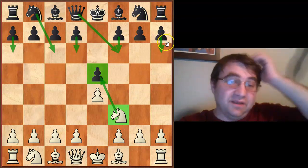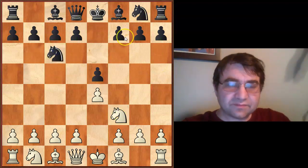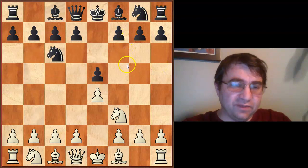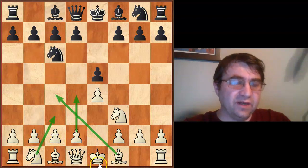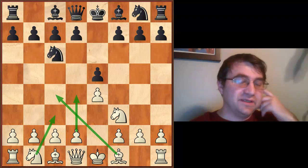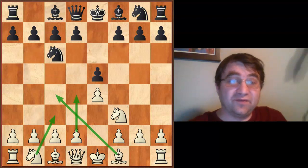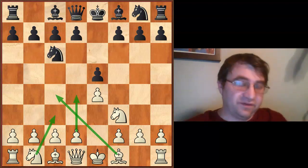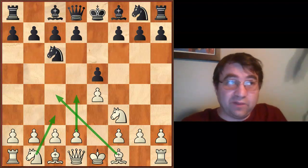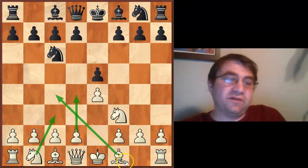If you don't defend the pawn on e5 and the move looks insane enough, I'll probably just take it. After knight c6, you have a couple of options. If you play d4, knight c3, or bishop c4, you cut down your preparation significantly, because these moves offer your opponent the fewest number of good responses.